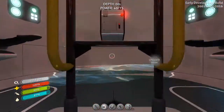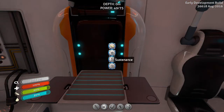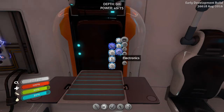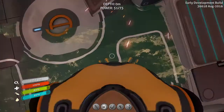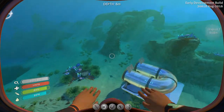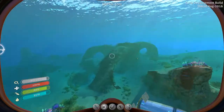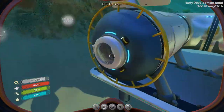I have something I want to make first before we go exploring. I need a wiring kit, and for that I need silver ore. I went ahead and made another battery and another power cell so we're ready to go.